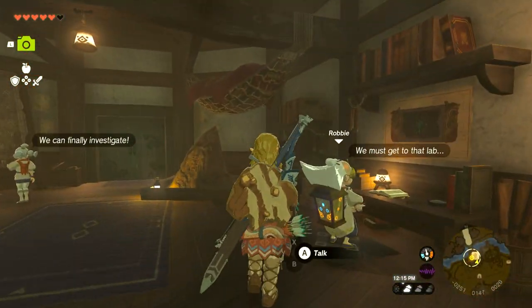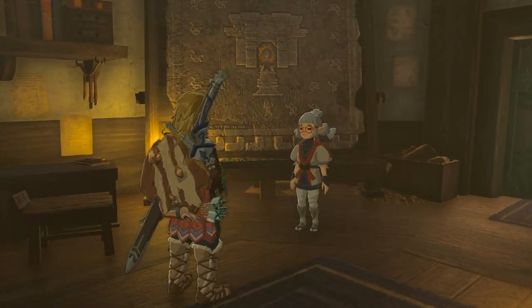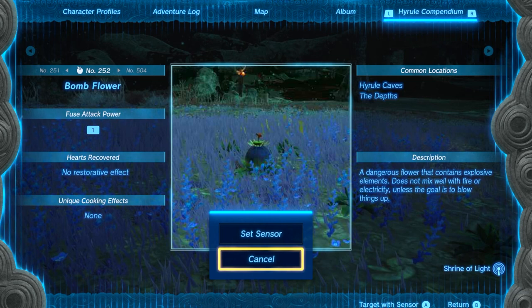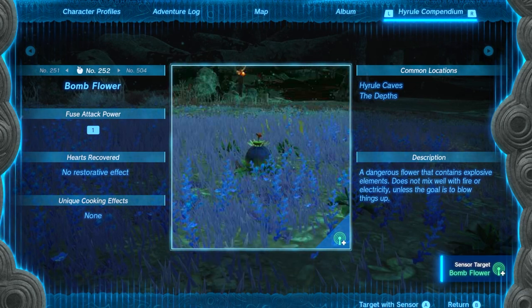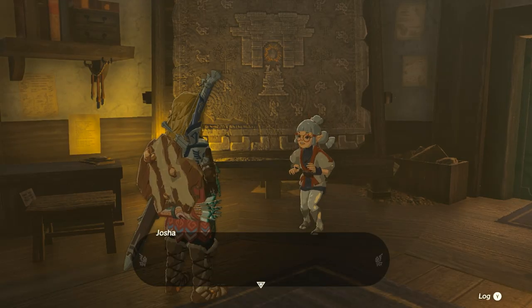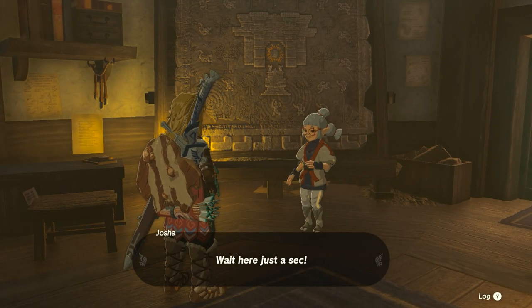Two of Link's abilities you need to unlock as soon as possible to make your adventure in Hyrule a lot easier. The first one is the sensor class, so that you can find those hidden chests or track those bomb flowers easily. The second one is the custom teleporter that you can put anywhere in the world — it will make your life so much easier. Both of them you can get easily from the same quest line.